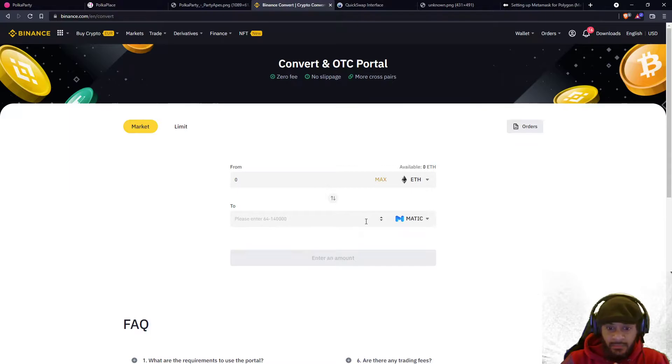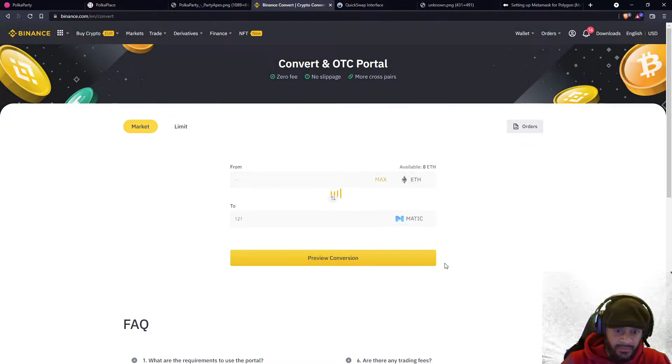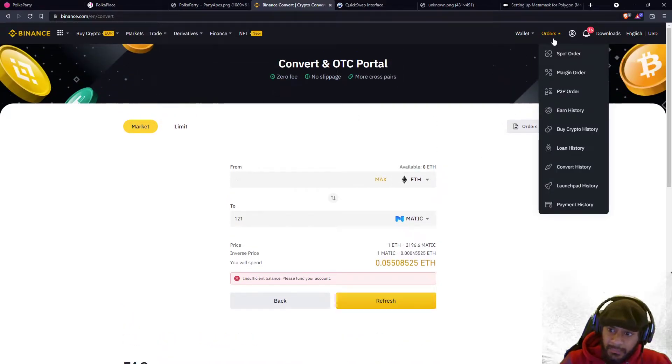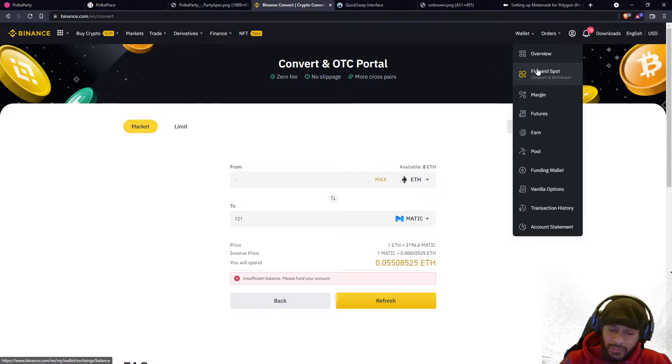We need to have MATIC tokens in our wallet. You click on 'enter amount,' let's say for example, then 'preview conversion' — you click on it. You need to have Ethereum in this wallet as well, and then you swap it. Basically that's all you gotta do.